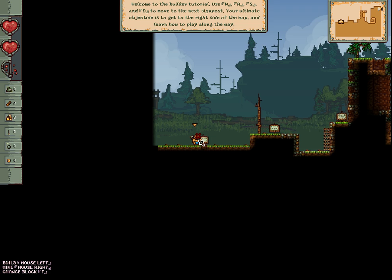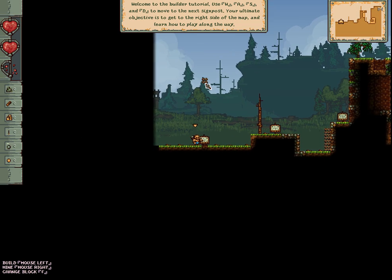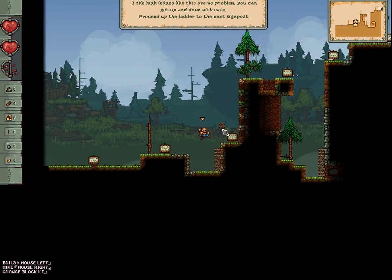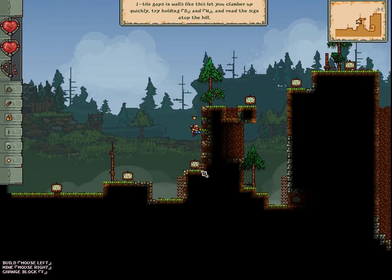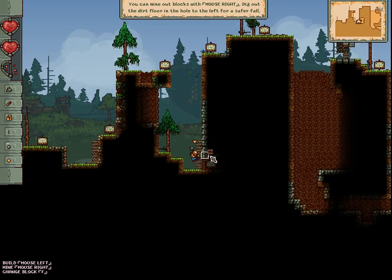It says here 'welcome to builders, explore, walk around.' I already know these so I'm not actually going to read the signs — you can climb up them like that, but I've already read them before.